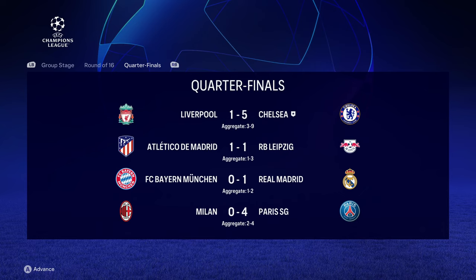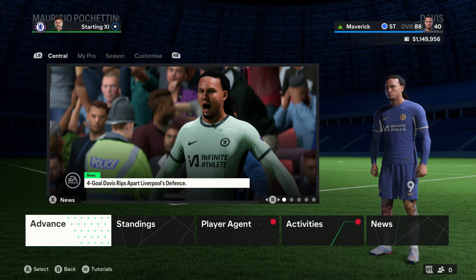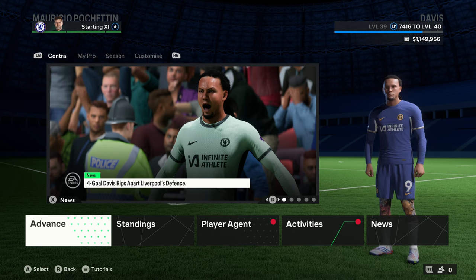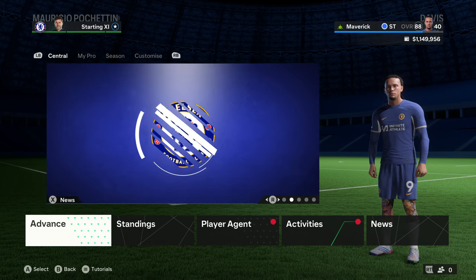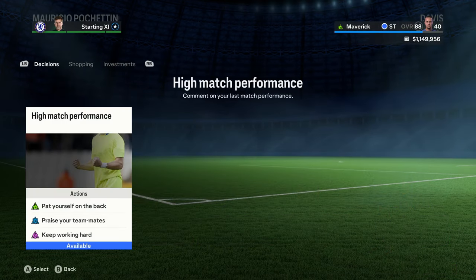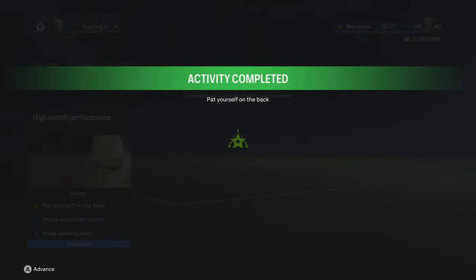This is the quarterfinals as it stands: Chelsea through, RB Leipzig gets through over Atletico Madrid, Real Madrid beat Bayern Munich on aggregate 2-1, and Paris Saint-Germain is through as well. Four goals - Davis rips apart Liverpool's defense again, absolutely destroying them in three consecutive matches. Another high match performance from Davis - let's go ahead and pick up the Maverick points.